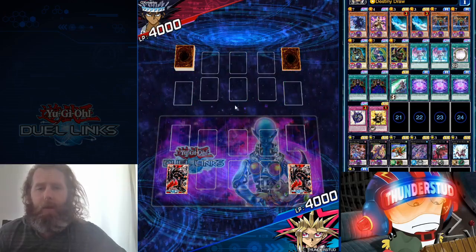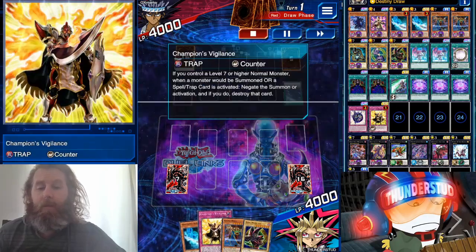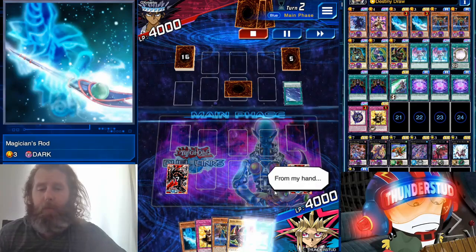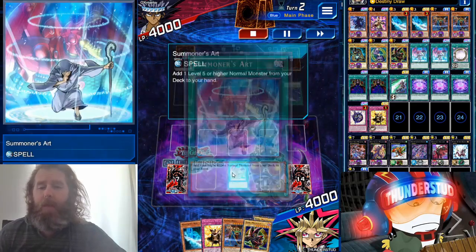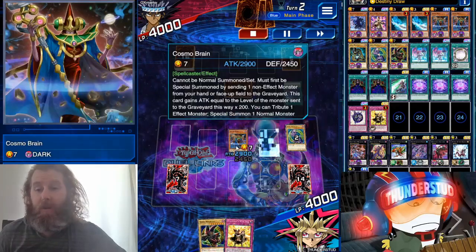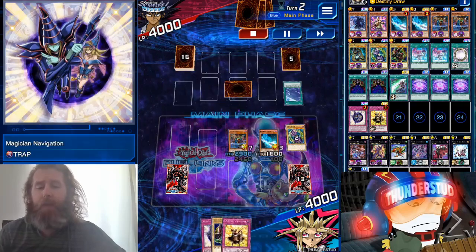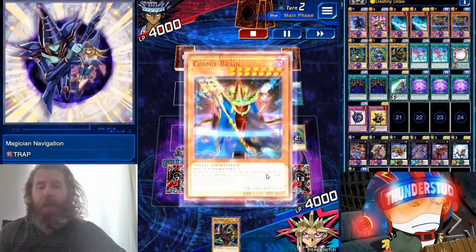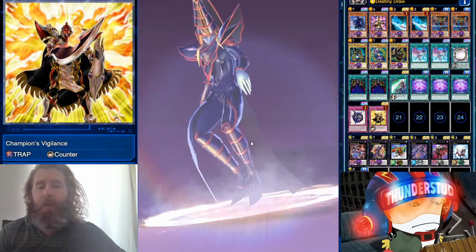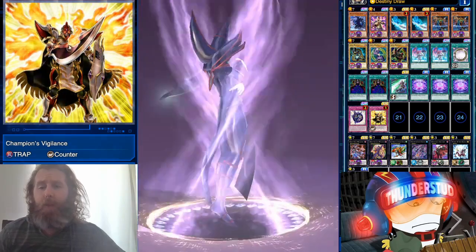Alright, here we are facing Mako. We're going second for a Ring Cup — getting wins through Platinum no problem, especially this late in the season. We start with a Champion's Vigilance, which is really fire. Would have been better going first but we're okay. We got another Summoner's Art so we have two Dark Magicians. We're going to start with Cosmo Brain, then go to Magician's Rod to search Navigation.